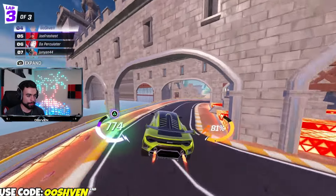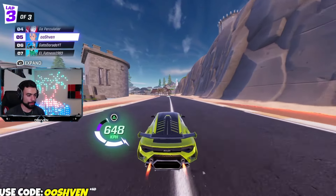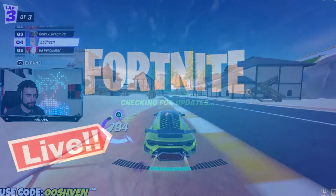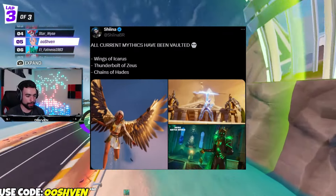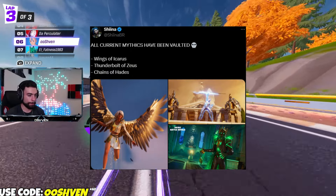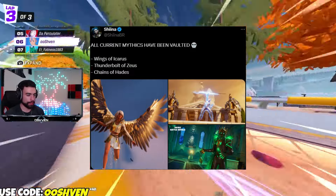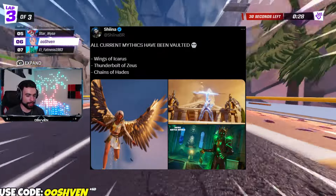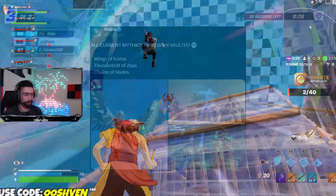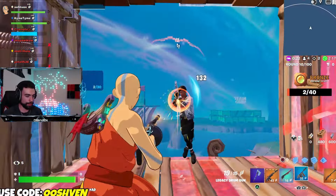Let's talk about these brand new free rewards, the brand new free skin vibes we could potentially be seeing, new secret updates, and much more. As you can see here on screen, we have some updates on all of the current mythics. All current mythics have been vaulted, including the Wings, the Thunderbolt of Zeus, and the Chains of Hades. All of those mythics have been vaulted until May 3rd, so they're going to be vaulted pretty much for the rest of the month going into May.